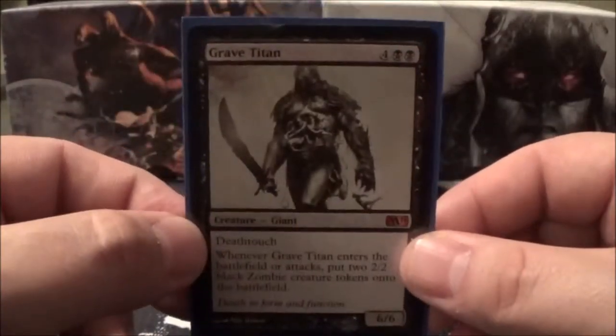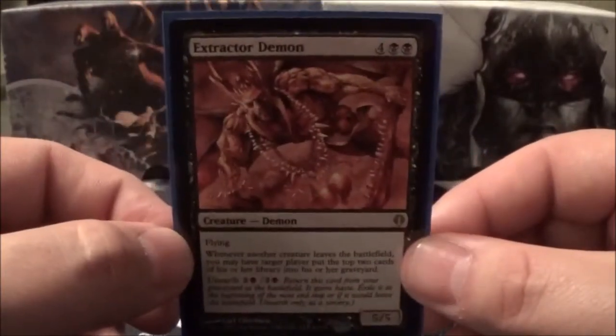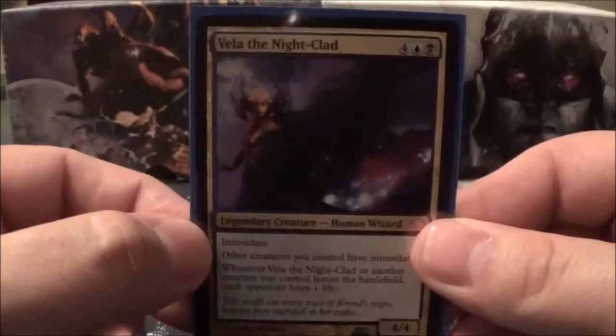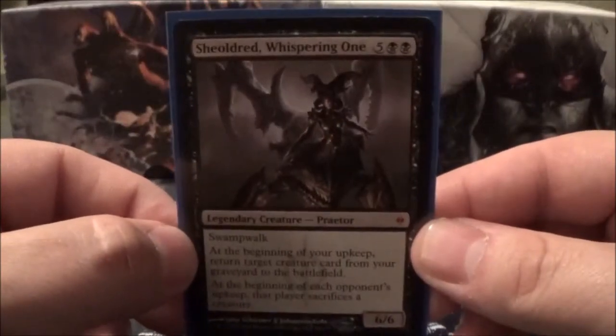Continuing the creatures: Undead Gladiator, Grave Titan, Archaomancer, Consuming Aberration, Extractor Demon, River Kelpie, Kiki Jiki Mirror Breaker, Corpse Connoisseur, Vela the Nightclad, Deadeye Navigator, Gingitaxas Core Augur, and Shieldred Whispering One.